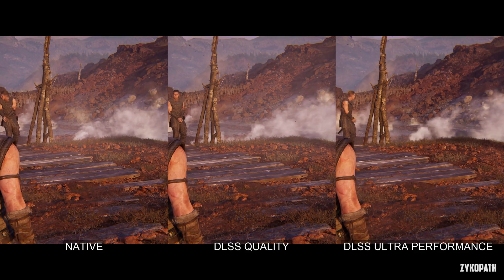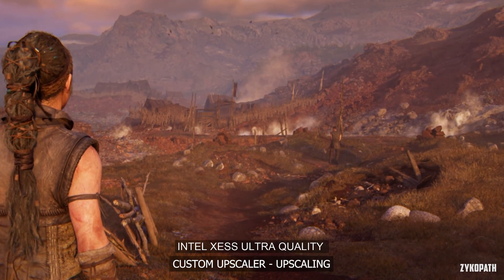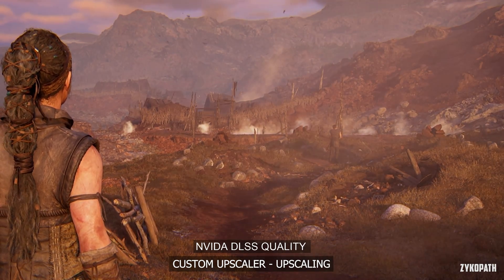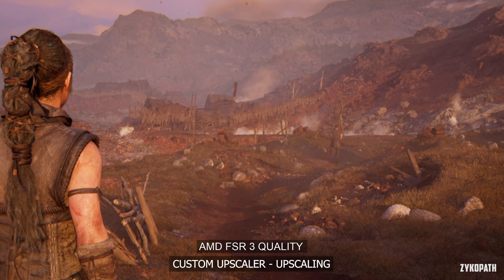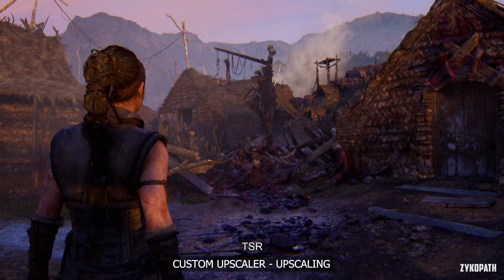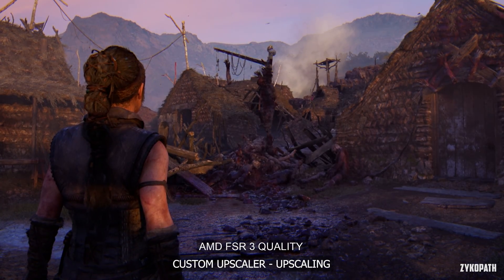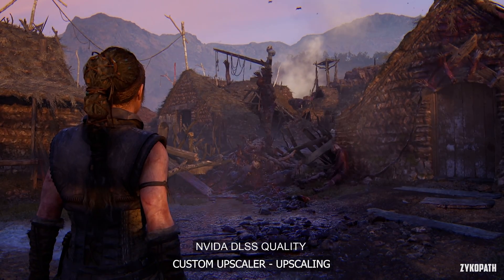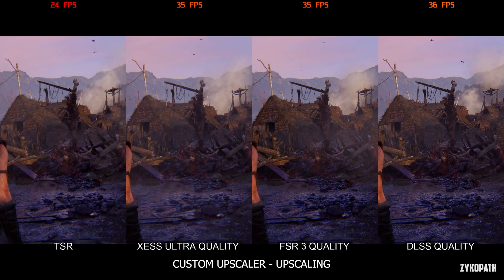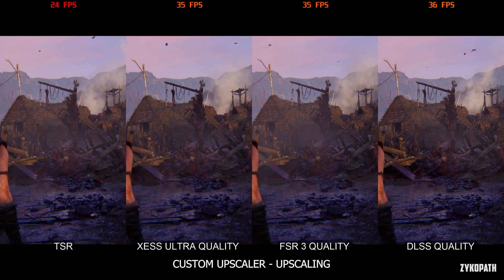It's a sacrifice almost all of us are forced to accept for better performance. Intel's XeSS ultra quality looks very blurry and I wouldn't recommend it at all. FSR3 quality is much clearer but starts to show some artifacts, while DLSS quality looks slightly more stable and retains a bit more detail. Intel's XeSS ultra quality just has drawbacks and no upsides, while FSR3 ultra quality still suffers from artifacts observable on moving objects. DLSS looks a bit clearer, retains more detail, and doesn't have the noticeable artifacting with moving objects from FSR3. DLSS quality is the superior option here.